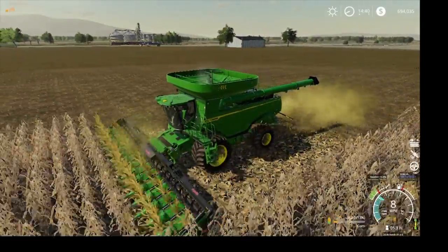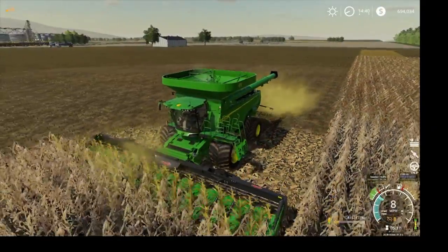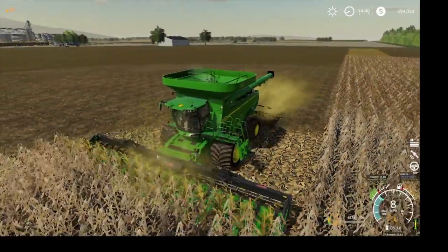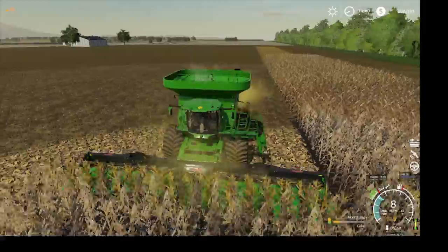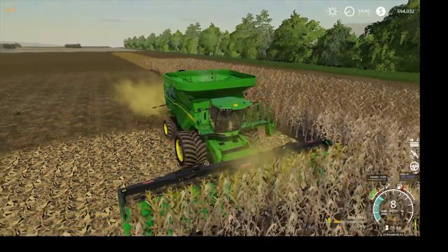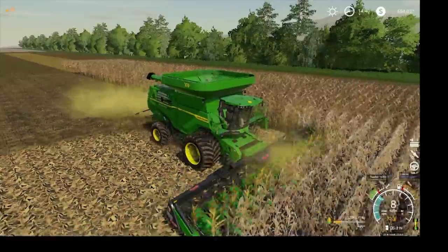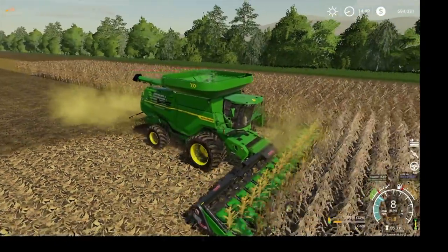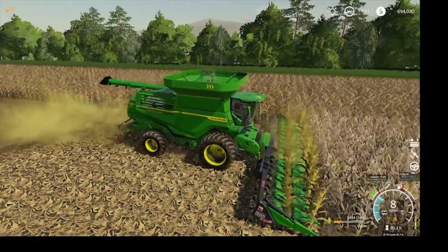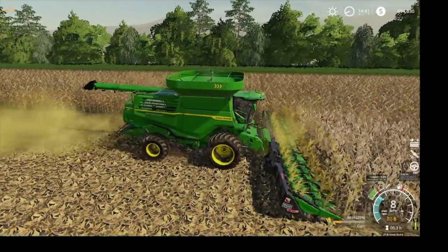This guy is sure making short work out of this field. It looks like he may have two more passes and he'll have the field knocked out. That didn't take long at all. We'll just let him go ahead and continue on. When we get him emptied out, we'll put it in the truck and take it up to put it in the grain dryer and have it dried also.